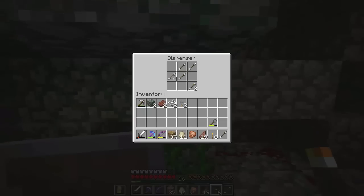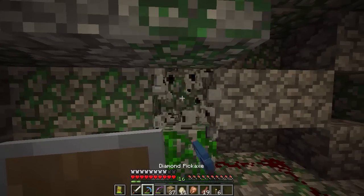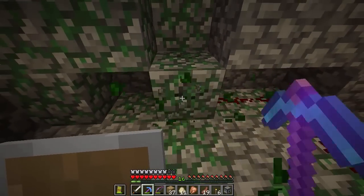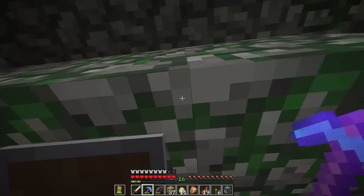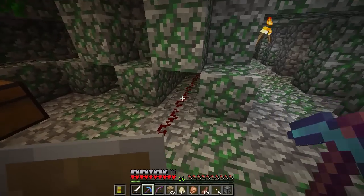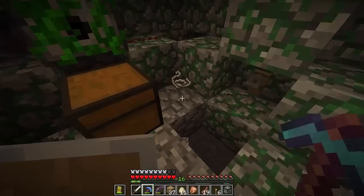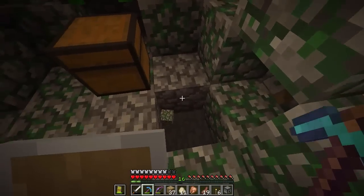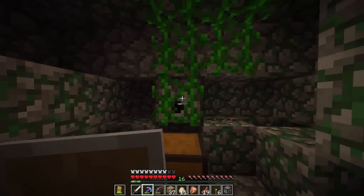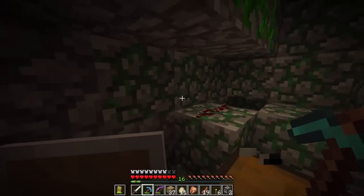I wonder how many arrows are actually in here. We got ourselves 10 arrows — that's not bad. I'm going to take this as well. We're going to loot this whole place. I'm going to take so much of this mossy cobblestone because it's honestly amazing. And we do have a chest, which I'm excited to see. We got only one bow, but we'll still take it.